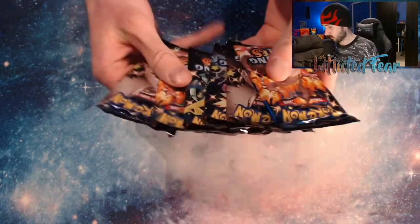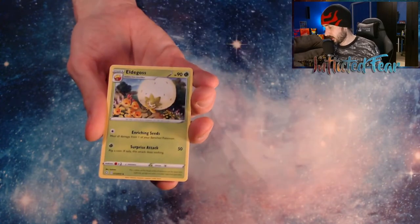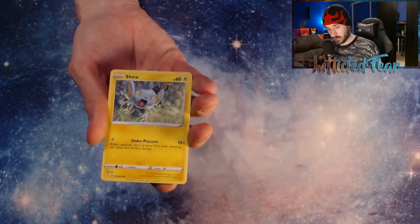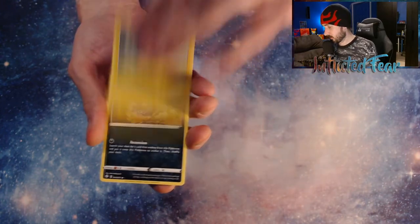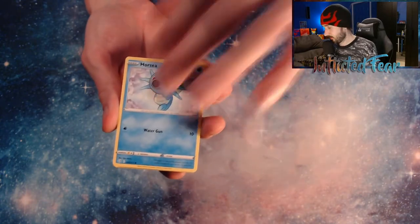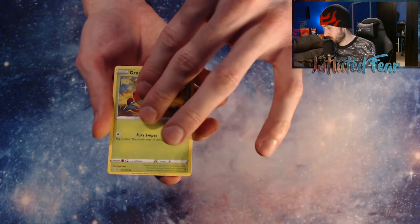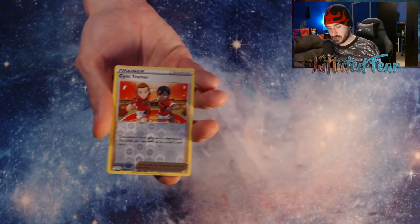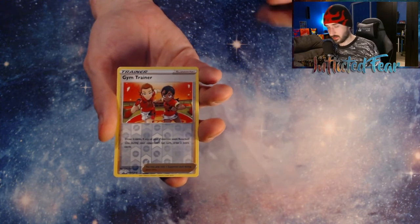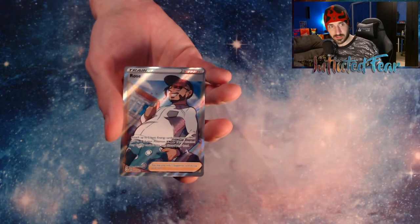Alright, we have Energy, a Rusted Shield, Metal Goss, Cramorant, Spinarak, a Shinx, Koffing, and a Horsea. A Grookie. And a Gym Trainer. And nice — we got the Rose Full Art Trainer!